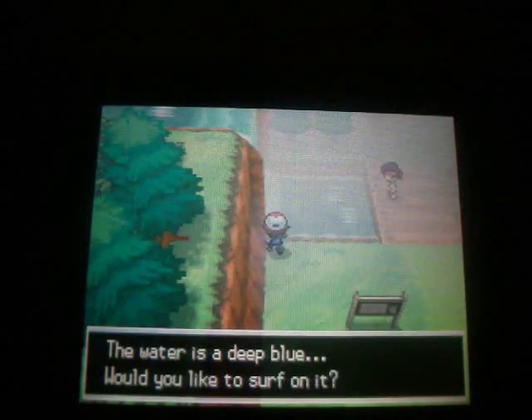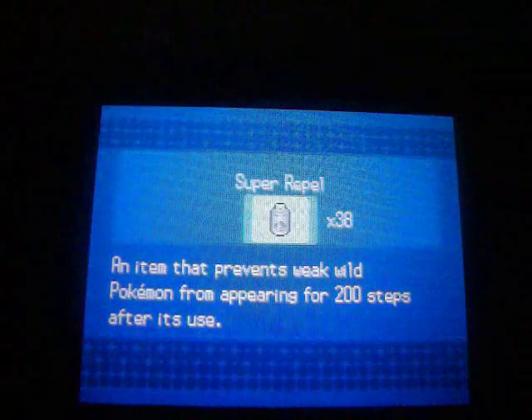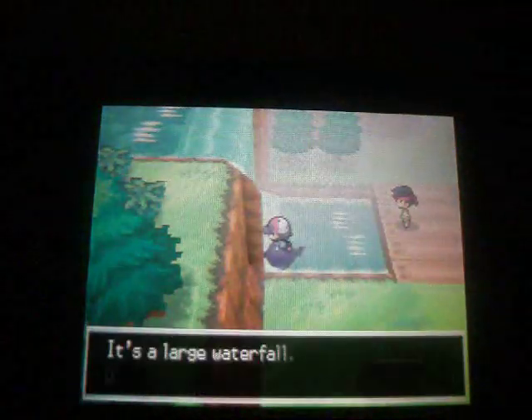There are 4 Pokémon you can find in Surf Spots in the Abundant Shrine. You can find Slowpoke 60% of the time, Basculin 30% of the time, and Slowbro and Slowking 5% each.